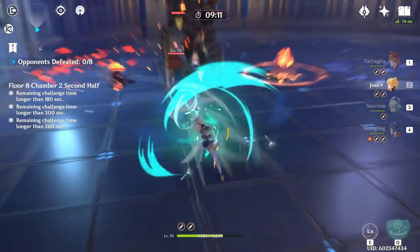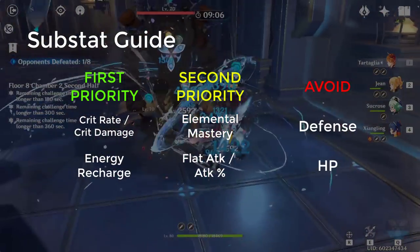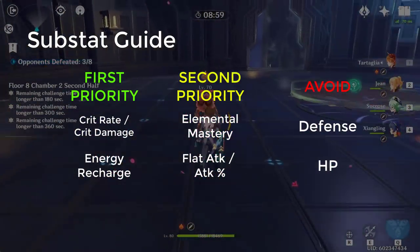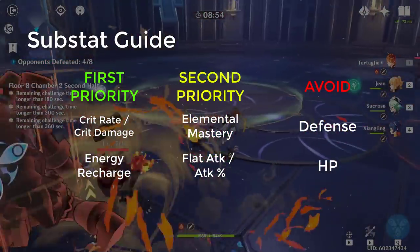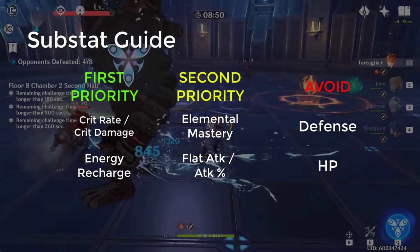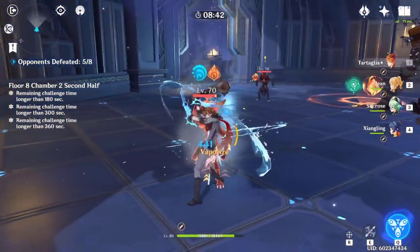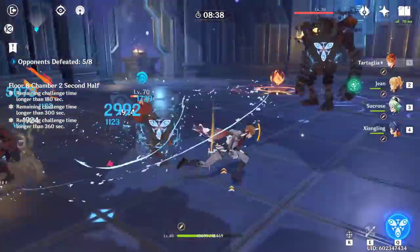For substats, you want Crit on top of Crit on top of Crit, and as much Energy Recharge as you possibly can regardless of your constellation. Childe's ult is incredibly strong so you want to use it as often as possible. For main stats, you want Attack on your timepiece, Hydro Damage bonus on your cup, and whatever you're lacking most on your helmet — Crit Rate, Crit Damage, or Attack if your attack is really low, like 1600-1700.